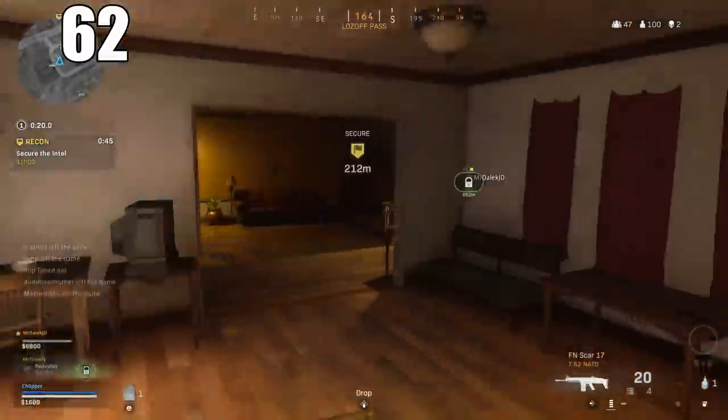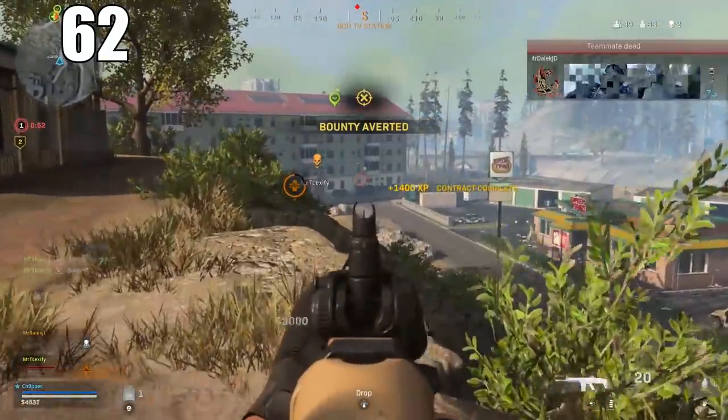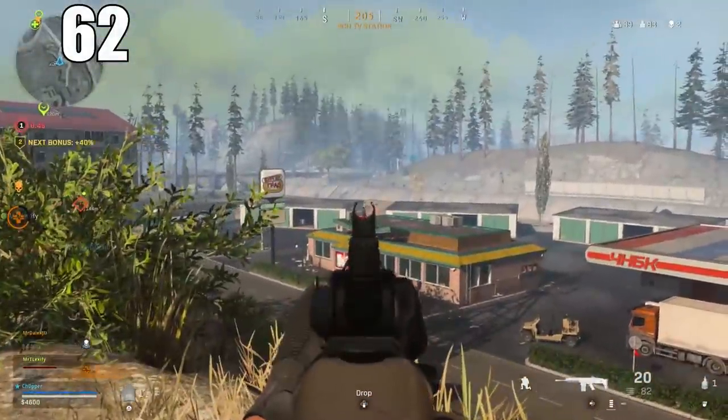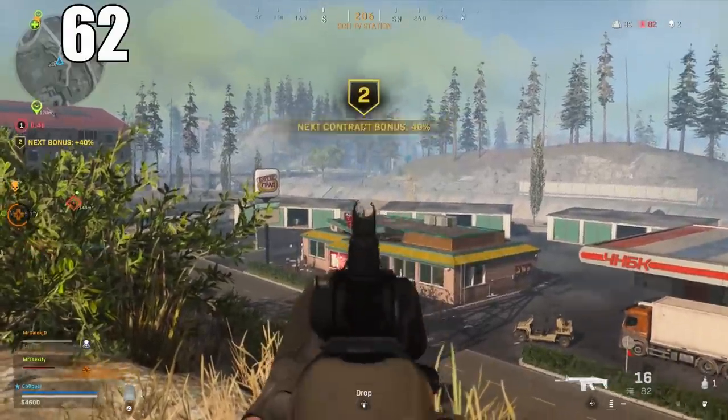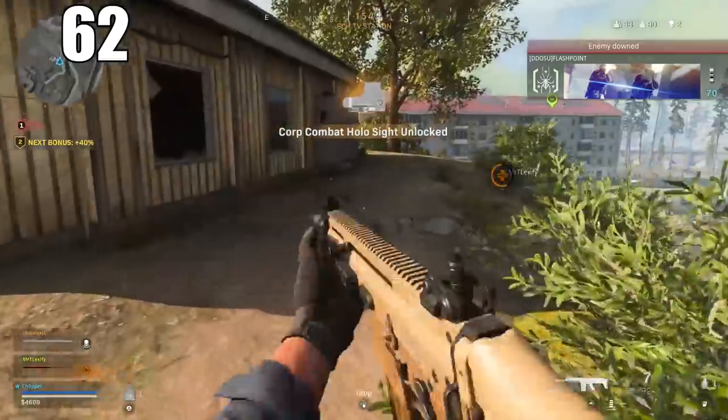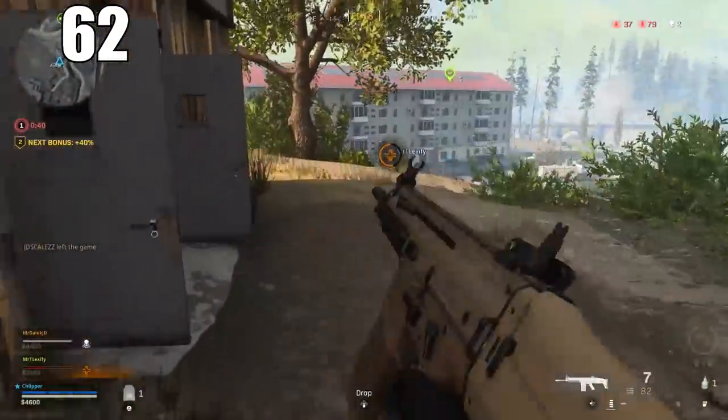Number 62: Drop shotting is still very viable when you're disadvantaged in a gunfight. When your enemy is approaching with more health, the drop shot can give you just the time needed to get those extra bullets in and help even the fight. It doesn't work every time, but it is a tool you can use in your arsenal.